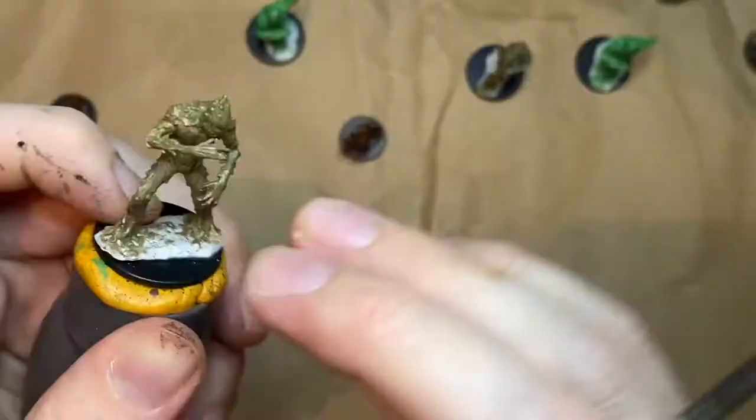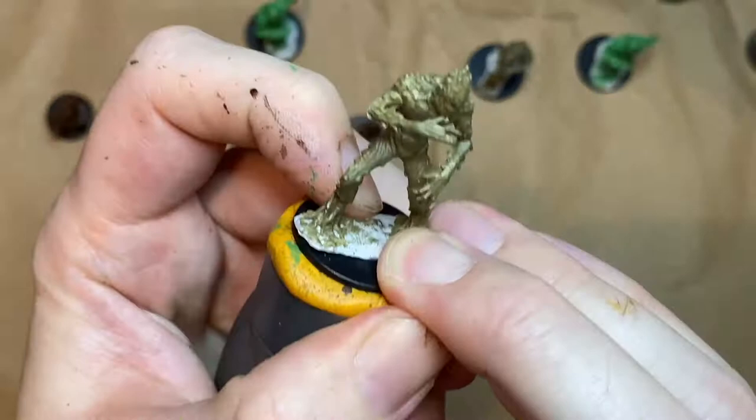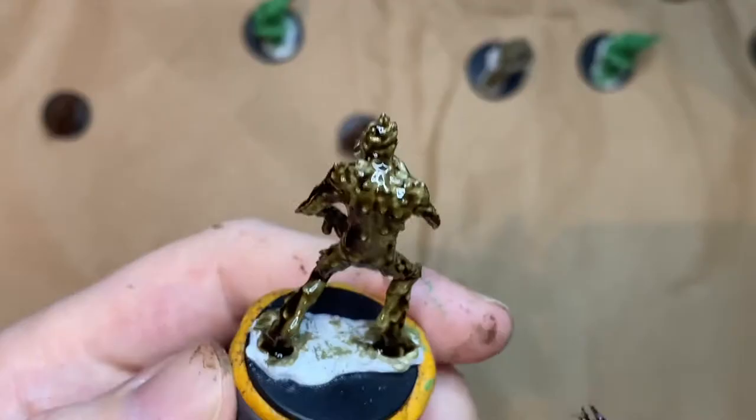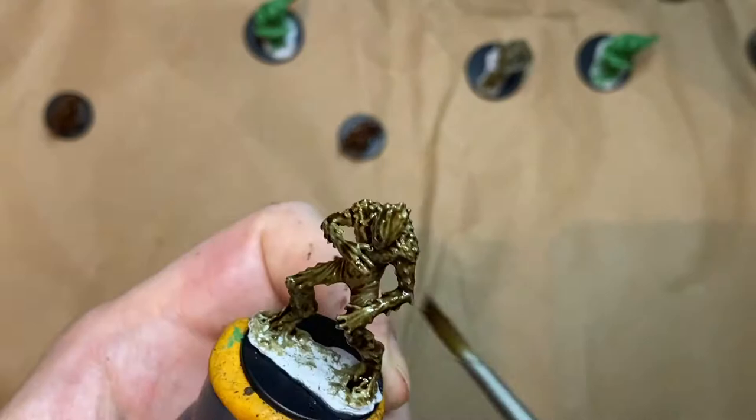Now I'm going in with the same brown wash on the Needle Blights. The Needle Blights have an AC of 12 and 11 hit points, so they're slightly sturdier than the Twig Blights, although they don't have a false appearance — not sure why. I'm sure if you wanted them to sneak up on your PCs you could just homebrew that in.